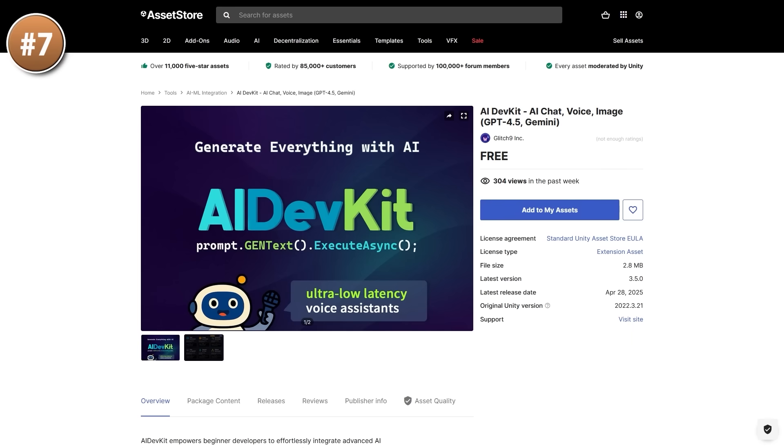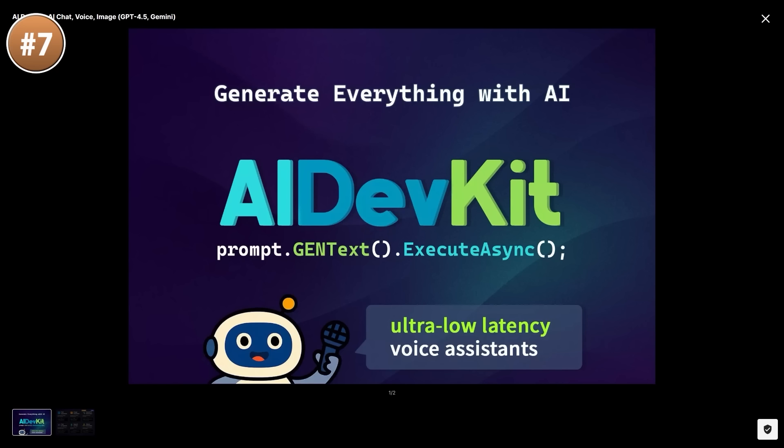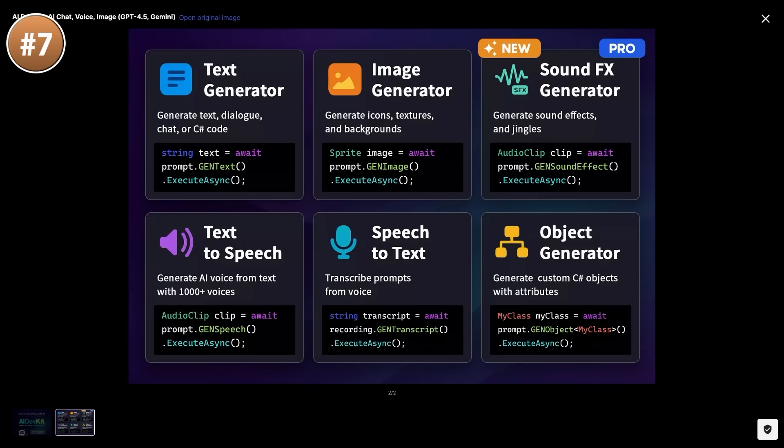Up next we have an interesting one — it's an AI dev kit. You can hook into various AI models like ChatGPT or Gemini and then just call some simple functions to do all kinds of operations. You can naturally generate some text or C# code, or you can also generate images, sound effects, generate speech from text and vice versa, or apparently generate some C# objects — which I'm not entirely sure what that means. Since this package is free I'm guessing you have to provide your own OpenAI key to use it. But a tool like this is nice to simplify all the various API calls.